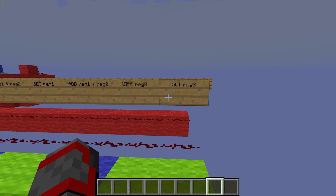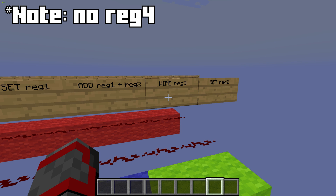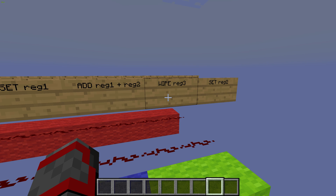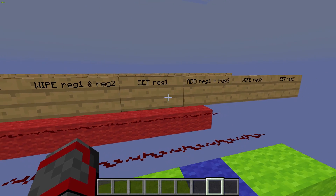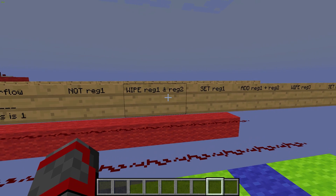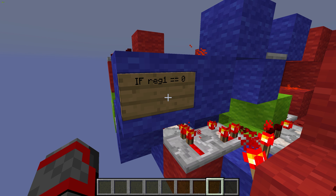Functions are pretty standard for an RPC. We have a set register 2, a wipe register 3. Note there is no register 4 in this computer since it wasn't the best option for a function output and was unnecessary. So then we have the addition of register 1 and register 2, and then we have this function for setting register 1. Now like with every RPC, we can wipe register 1 and register 2, but they are both wiped at the same time.